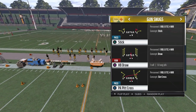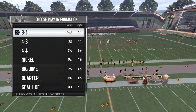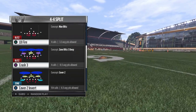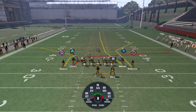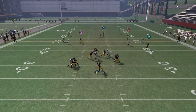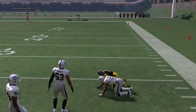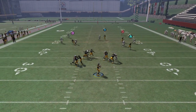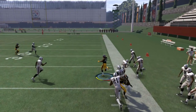Let's take a look at PA Pit Cross out of the Gun Snugs formation. Basically it's the same concept — you have the streak, you have a corner-type route, and you have an underneath route which is going to affect the coverage. You can run it with or without play action. I chose to run it with play action this time — boom, open there on the corner route as the corner drops back deep taking the deepest man, leaving that wide open. You also have the underneath coverage option as well.